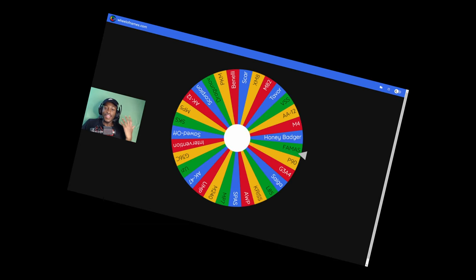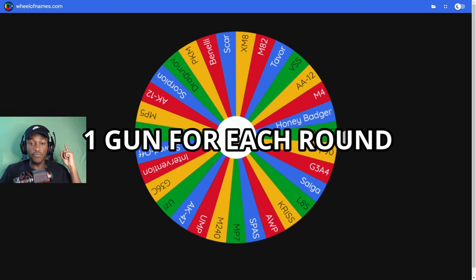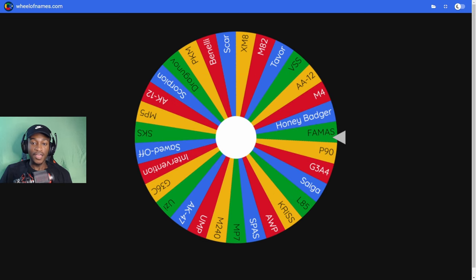What is up guys, it's Yvonne here back in the game with another Energy Assault video. As you can see we have a wheel — this wheel will determine what kind of gun we use in Energy Assault. Basically I'm gonna choose one gun out of this wheel and use it for one full round. I saw Tanker do this challenge for Bed Wars and thought, why not do it for Energy Assault? Literally no one has done it before, so this is the first of its kind.